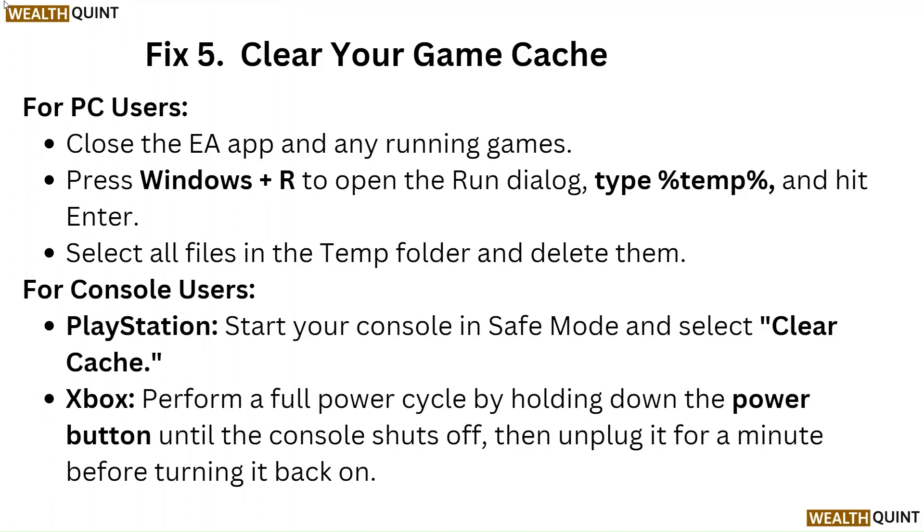Fix 5: Clear your game cache. For PC users, close the EA app and any running games. Press Windows + R to open the Run dialog, type %temp% and hit Enter. Select all files in the temp folder and delete them. For console users — PlayStation: start your console in Safe Mode and select Clear Cache. Xbox: perform a full power cycle by holding down the power button until the console shuts off, then unplug it for a minute before turning it back on.